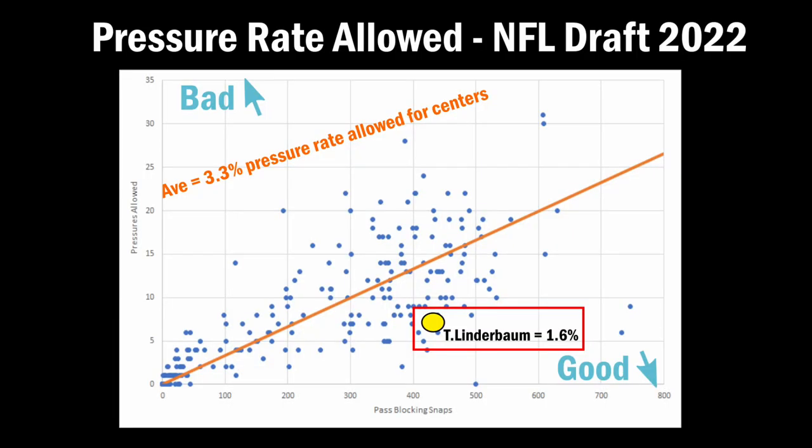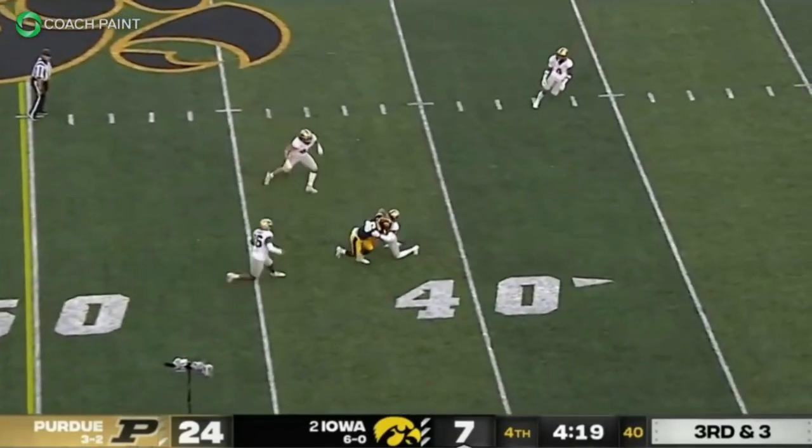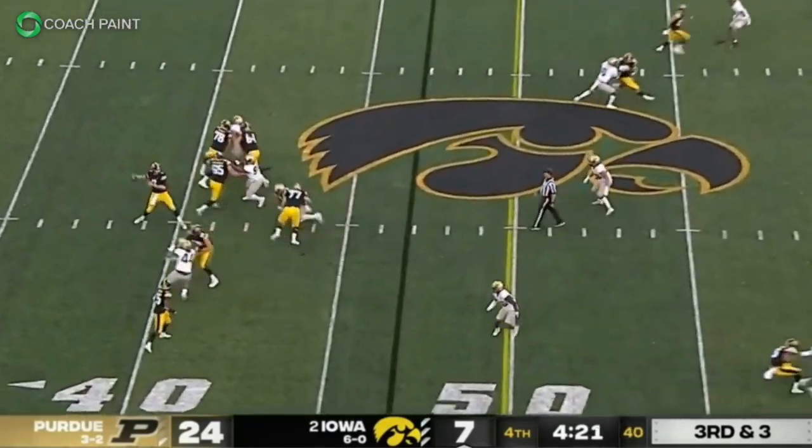He uses this grip strength to stop defenders from moving forward in the pocket and allows him to re-establish his position. His advanced stats also support this assessment — Linderbaum finished with a 1.6% allowed pressure rate last season, which is very good. He was very reliable for the Hawkeyes. The major area for improvement that stood out to me was his lack of length, which was very apparent.